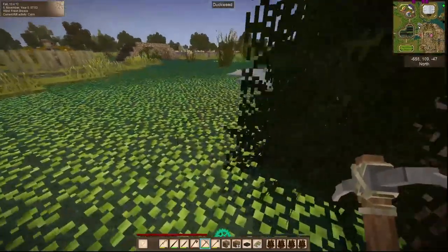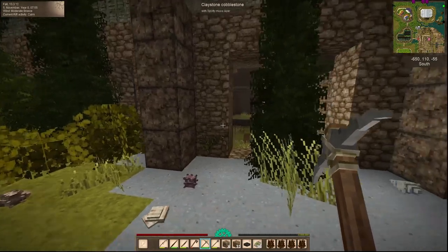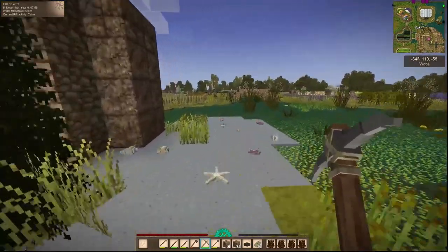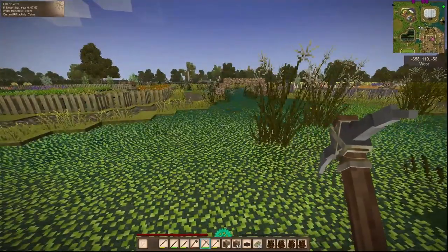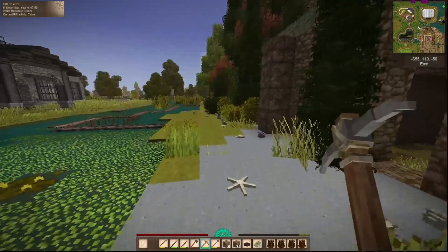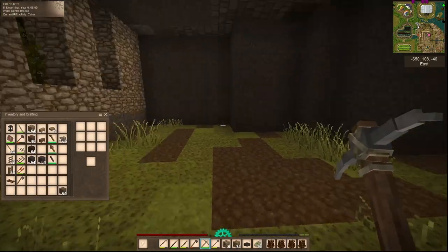I've been thinking about an entrance over there since it is on land over here, and we can easily just knock this pillar out right here and do a door right there. I think that would make more sense, having the garden here. But we don't have a way in from over here. Decisions — we'll come to. We can always change. Maybe.